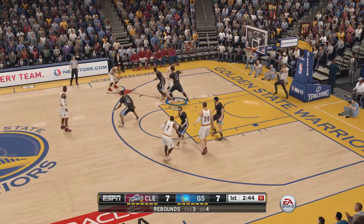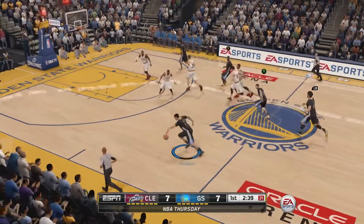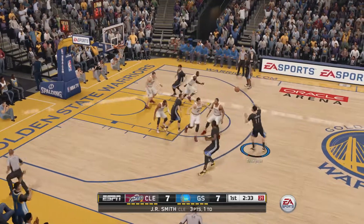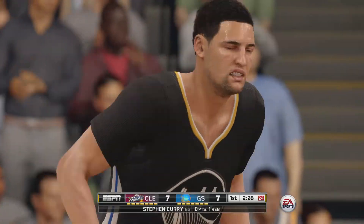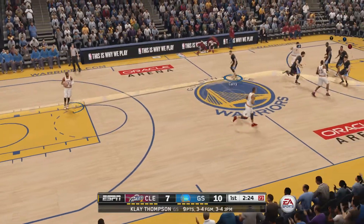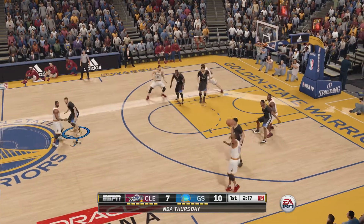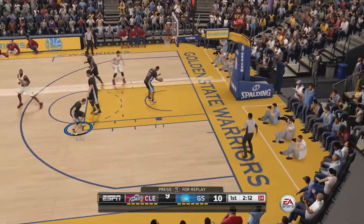Andrew Bogut — is he guarding J.R. Smith? J.R. Smith looking like he's trying to dive for the ball. He's open — come on Curry. I thought that was actually Curry shooting the first time, no it was Klay. He got him with the pump fake. Pump fake is seeming to be pretty powerful in this version — when you get someone off their feet, shoot a 3 after. It's pretty powerful in this version.